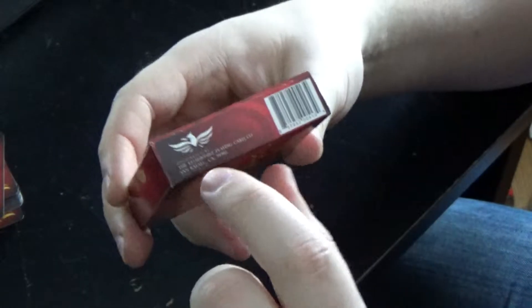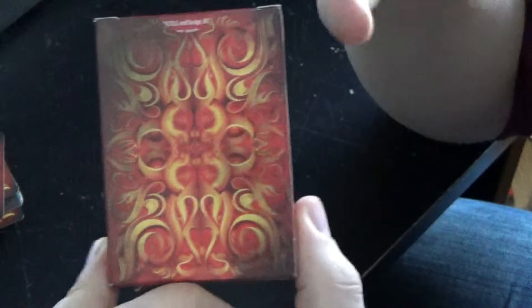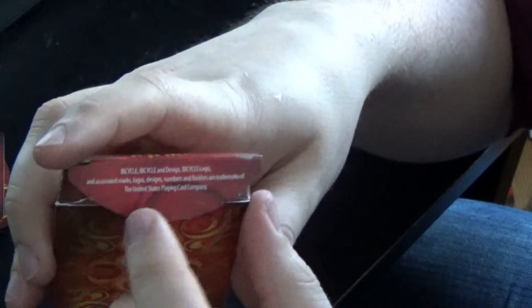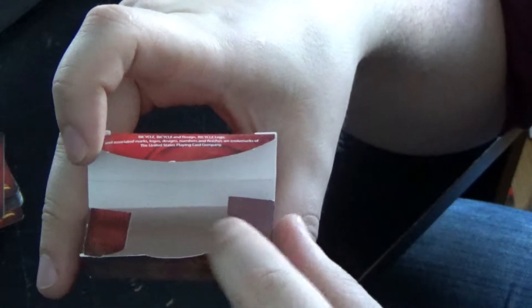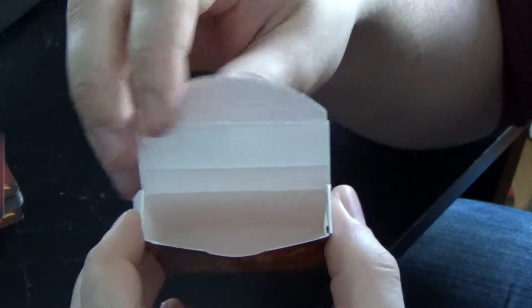The bottom of the pack has information about Ellusionist. The sides are left blank. On the top it says 'Ignite.' The back is really neat because they did a nice charcoal feel on the bottom corners of the back of the box, just to give it that feel like it's been on fire. You've got that nice flame pattern all the way through. On the flap you've got some information about Bicycle and the USPCC, and two flaps that continue the charcoal red design all the way through. On the inside it's plain white. So that is your tuck case.